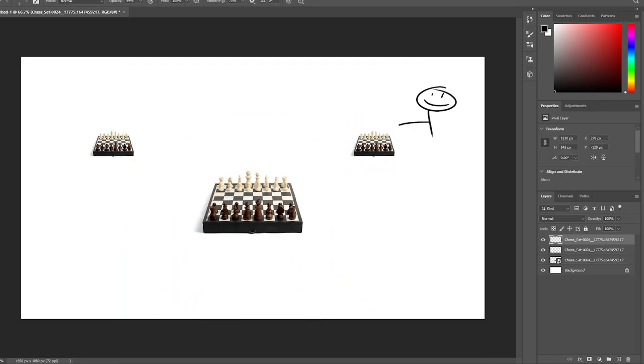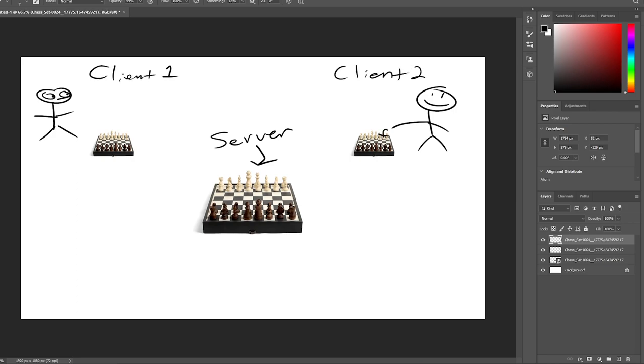Imagine two chess players. They can make a request to the main chessboard — aka the server — and if it's a legal move, the main board will execute the move and update both players' chessboards. If it was an illegal move, the chessboard will notice something was wrong and take care of it. Make sense now? Great.